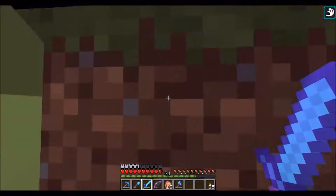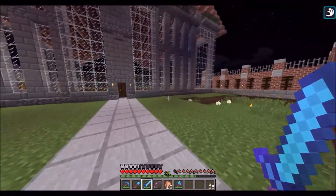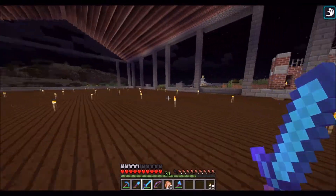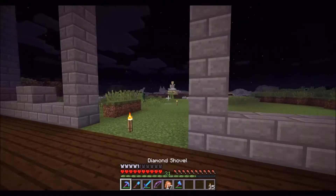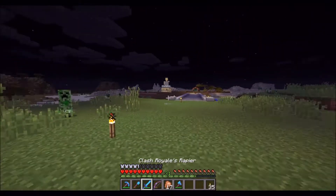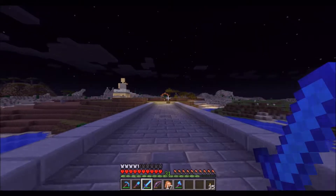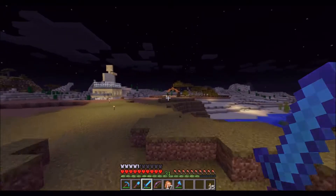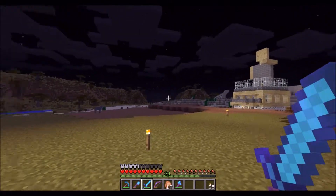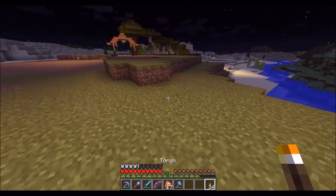Today we are going to be working on the steampunk area that we worked on in the last episode. We touch on it every once in a while, but today I really wanted to start to get a good general idea of what I'd like to do with the whole theme of the place. I wanted to just get a basic farm going over here — something that would use redstone, pretty simple, not difficult to build. I do need to torch up this place a little bit.